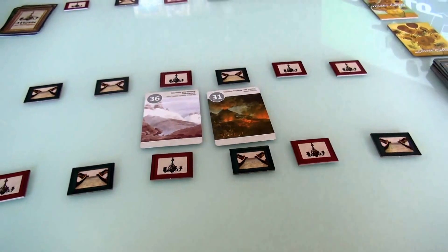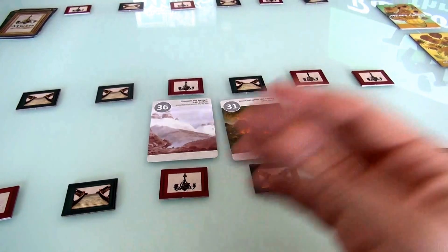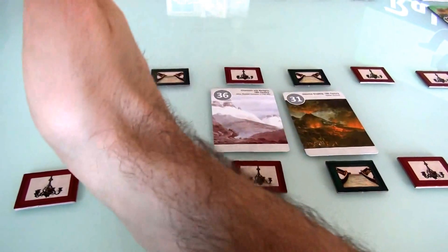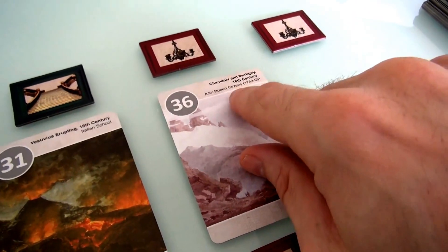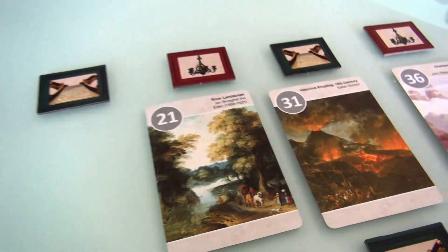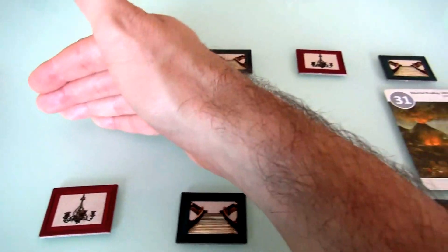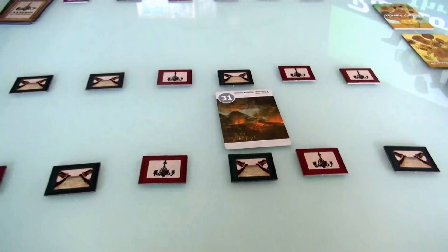Thematically, what this means is that in doing the layout and design of your museum, you want to group all the landscapes together and all the portraits together — that gives you more points at the end of the game for a better organized museum. But you also effectively want to stack the pieces from left to right in terms of age. This 31 is from the 18th century, and so is the 36. The numbers broadly correlate to the date, so you want earlier pieces on the left and later pieces to the right.